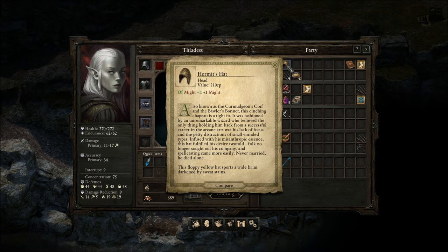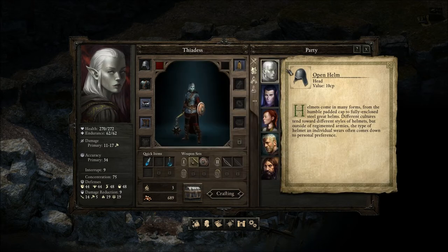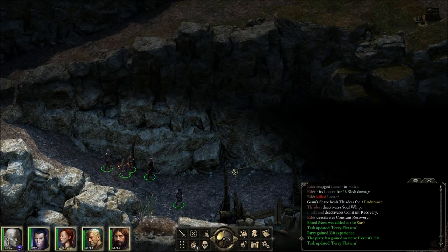Also known as the Kermijins Koi and the Boiler's Bonner. This cinching chapeau is a tight fit. It was fashioned by an unremarkable wizard who believed the only thing holding him back from a successful career in the arcane arts was his lack of focus and the petty distractions of small-minded types. Infused with misanthropic essence, this has fulfilled his desire twofold. Folk no longer sought out his company, and spellcasting came more easily. Never married, he died alone. This floppy yellow hat sports a wide brim darkened by sweat stains. Of might, plus one — always a good thing.